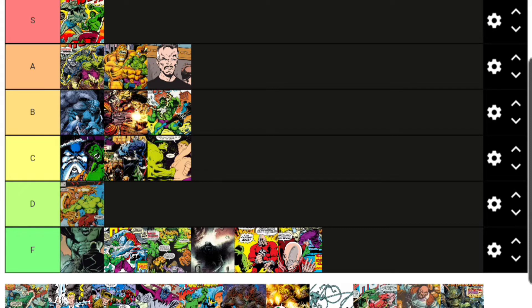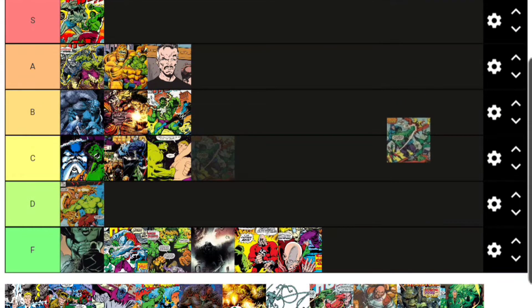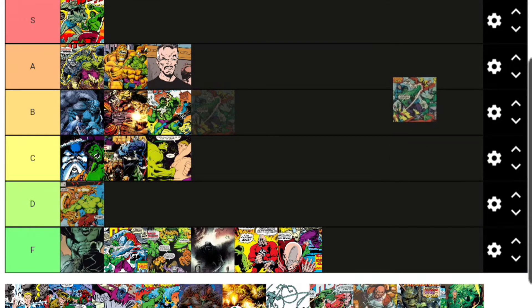Captain Omen is another really unremarkable character, so F tier. Then we have the Circus of Crime and the Ringmaster — the Ringmaster has that mental manipulation hat, and the rest of the criminal circus people work with him. They've fought the Hulk several times and I'll put the Circus of Crime and Ringmaster in B tier. Honestly, I really want a Ringmaster figure — I could pass on the rest but Ringmaster himself would be a great action figure.